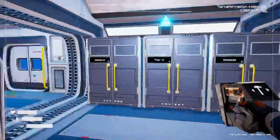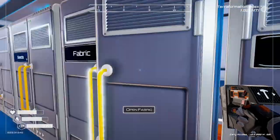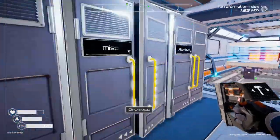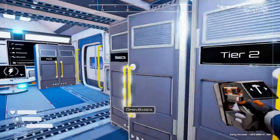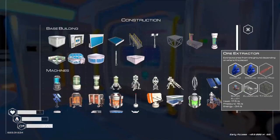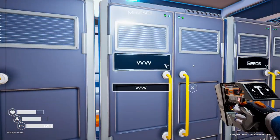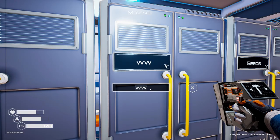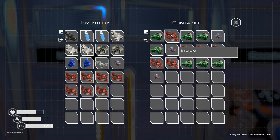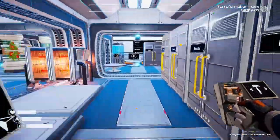So let's get an ore extractor going out in the aluminum area. We need two osmium, iridium rod, super alloy, titanium, aluminum. No titanium — we can find titanium easy enough. It uses 34 energy. We need an iridium rod. Let me craft myself an iridium rod. Now I just got to find a titanium.